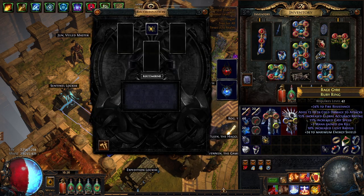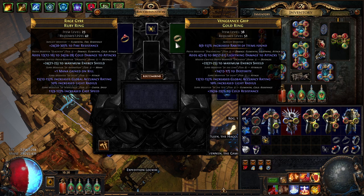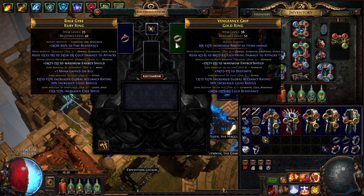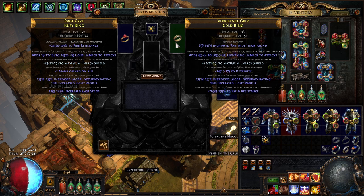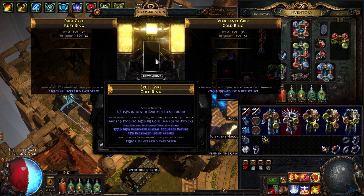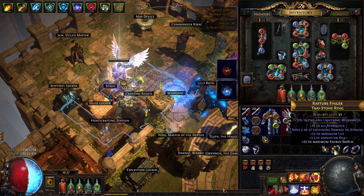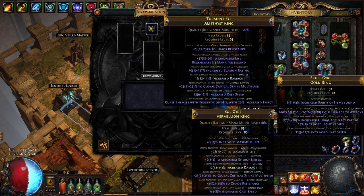I'm going to throw some together and we'll see what happens. I'll take this ring which has flat cold and this ring which has flat lightning — you can see when I mouse over them they have no other prefixes other than the bench craft. On this first step you always want to do it this way: the two isolated mods with a matching bench craft. This should give about a 45% chance of success to end up with both prefix mods together on the resulting ring. Unfortunately we did lose one of the mods — we lost the flat lightning — but it kept the cold so it doesn't get completely thrown away.